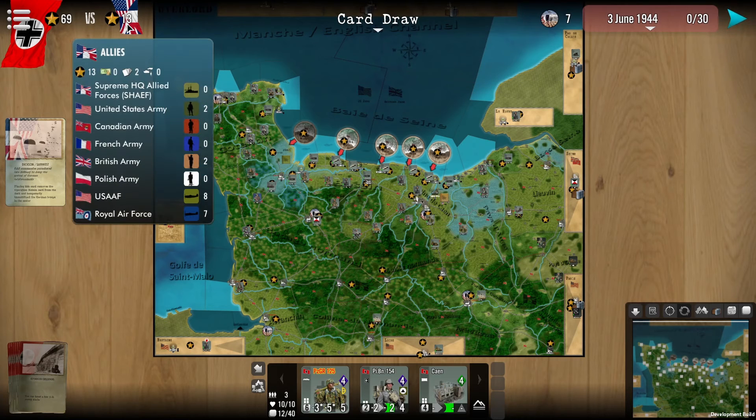If we hover over here on the Allies, you can see that we have much the same — 13 victory points to the Allies so far, two cards available to them, and a number of forces available to them on the map currently.